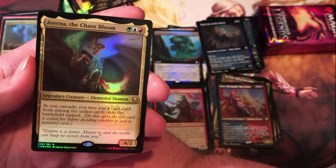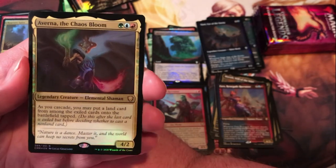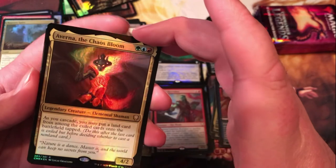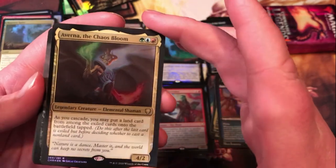Averna the Chaos Bloom — as you cascade, look for a land card from among the exiled cards and put it onto the battlefield tapped. Definitely a strong contender for any deck with a heavy amount of cascade.